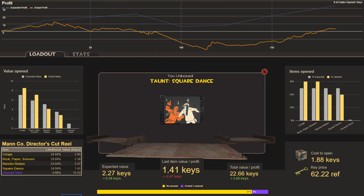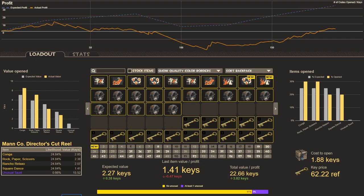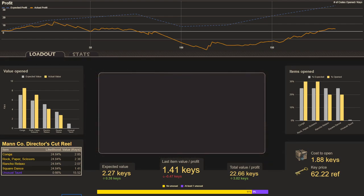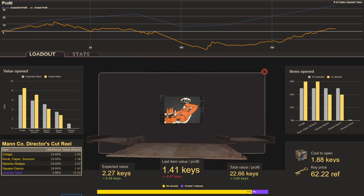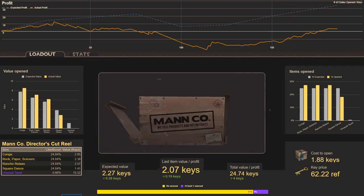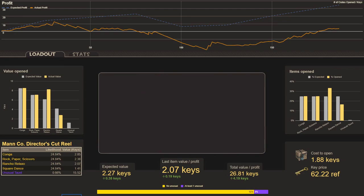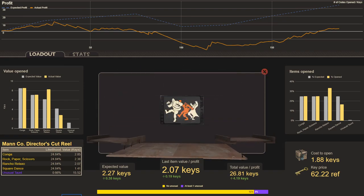The biggest hit we can get is an unusual taunt, so I'm hopeful we'll see one and I'll get to find out if they're from the whole pool of taunts or just the initial pool. I want to give a special shout out to Three Dogs in a Trench Coat — they gave me a key as a donation, my first donation, after watching and enjoying my videos. Number 11 — Rancho Relaxo. Number 12 — another one. Number 13 — Conga, conga, conga!